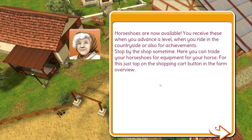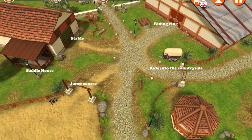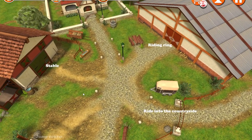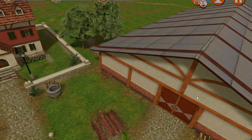Horseshoes are now available - you receive these when you advance the level, when you ride in the countryside, or also for achievements. Stop by the shop sometime - here you can trade your horseshoes for equipment for your horse. Just tap on the shopping cart button. There's a ride in the countryside, riding ring, stable. Let's go to the riding ring.